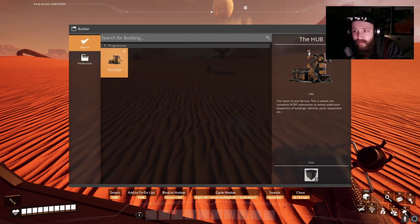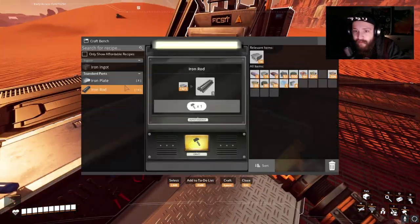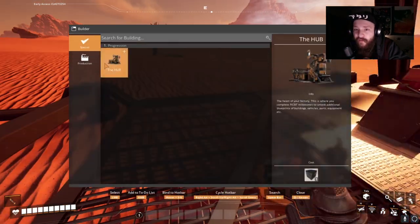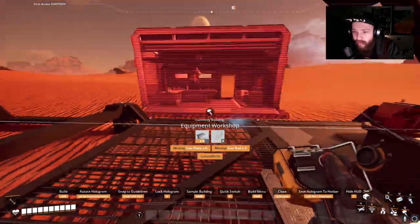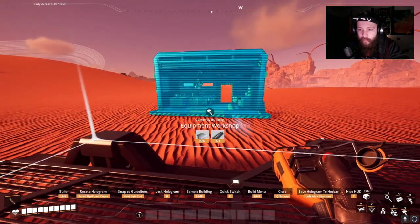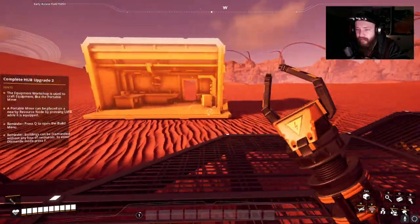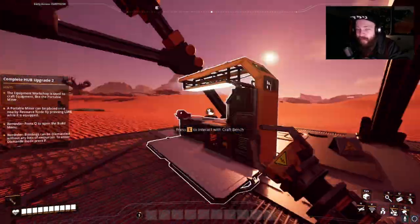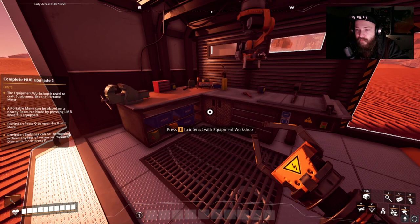I need to build the equipment workbench to make the portable miners — I need two more iron parts. Maybe just right here, a little garage on the outside should be fine. I kind of want to set this up like a moon base, just getting everything going with no real system to it yet. Now this is where I can make my auto miner.